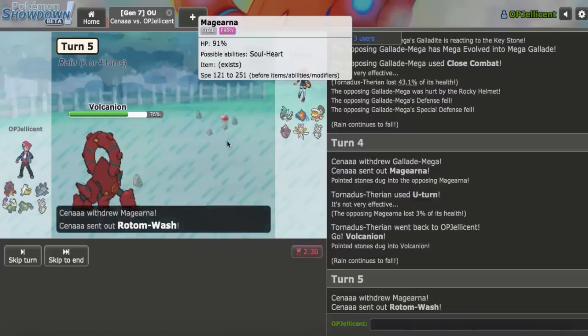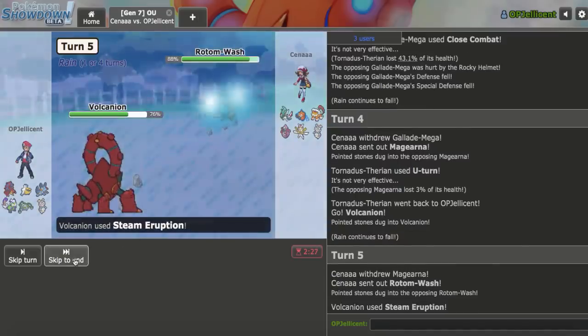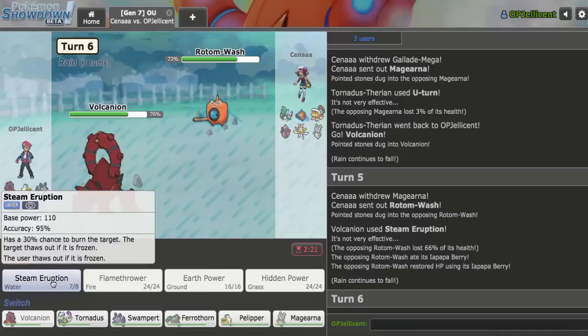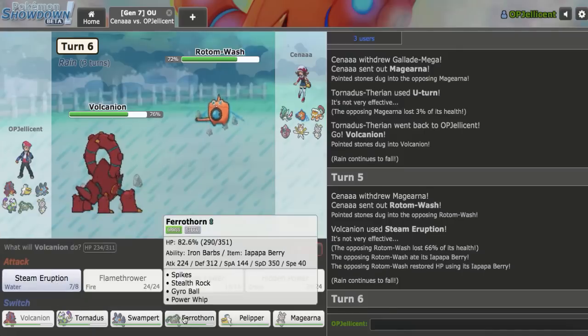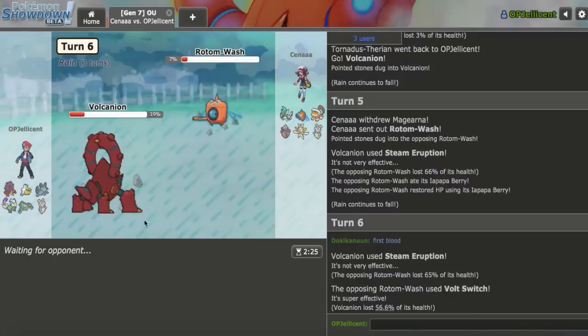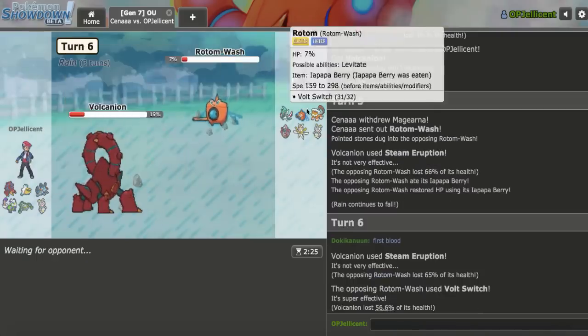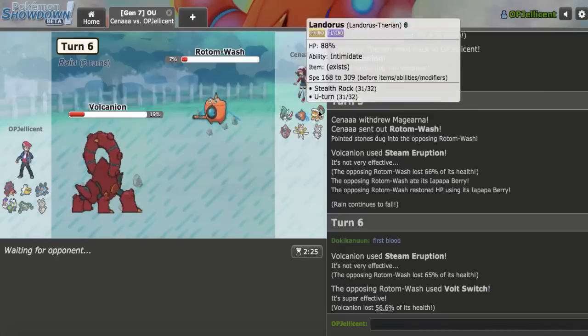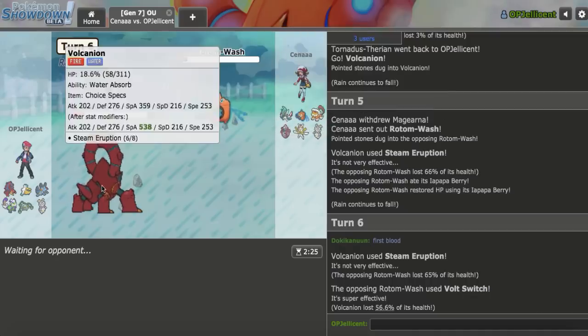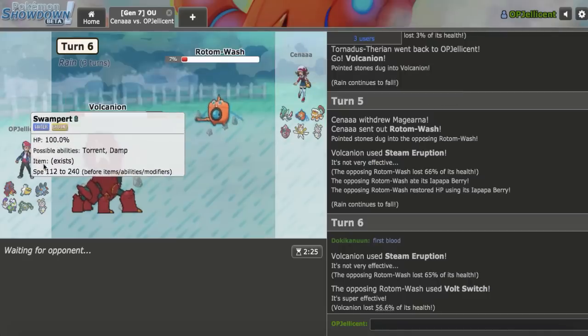This Magearna is getting blown away - it's not taking two of these. The opposing Magearna with Iapapa Berry is unfortunately going to live two of them, so I've got to switch out and weaken it for Swampert. As they switch out, look at Swampert and look at their team now - it's funny how much fun Adamant Mega Swampert is going to have. I was able to weaken the Rotom with Volcanion, so Swampert has really opened up now.